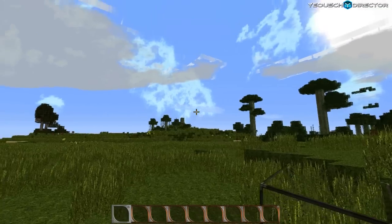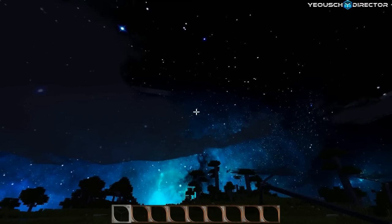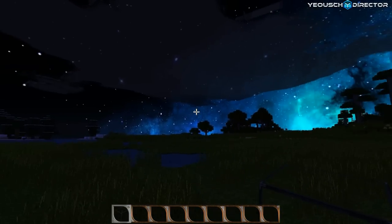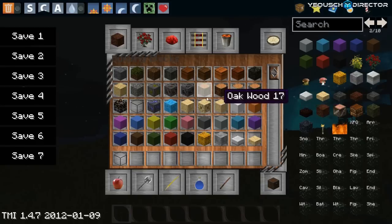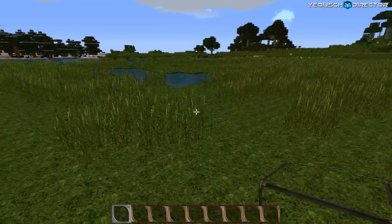Now we're going to look at the reason why we want MC Patcher with the Better Skies. I'm going to click it to nighttime and look at the sky — and wow, that's really impressive. There's a lot of texture packs out there that use the Better Skies feature, and this is why you want MC Patcher for it. But Optifine at this point does not support it.